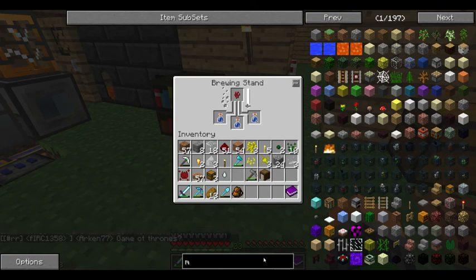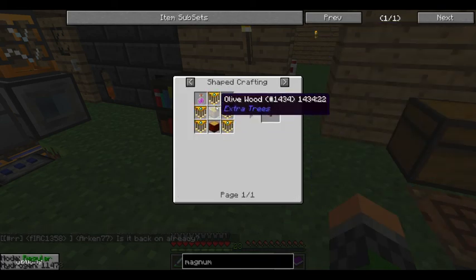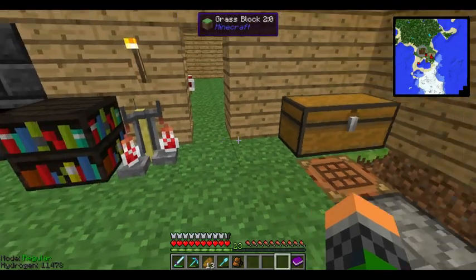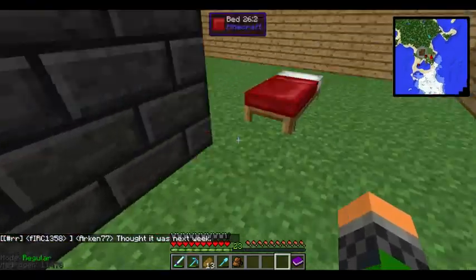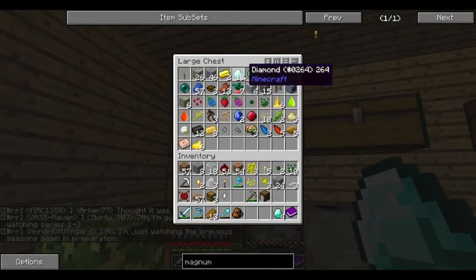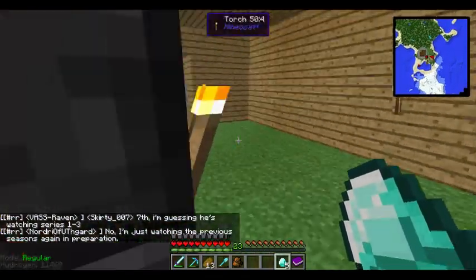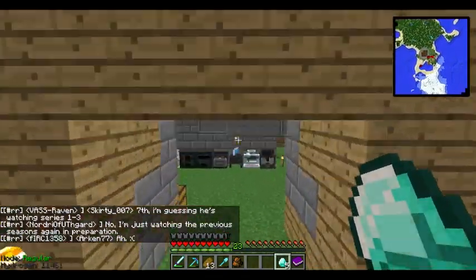So for the magnum torch: two logs, five chandeliers, ten gold ingots, and five diamonds. I'm not too worried about diamonds as I have a fortune pick. I already have the stuff to get magical crops going. I need ten gold ingots and a bunch more torches - coal and sticks. The music seems loud. Chandeliers do really good decorations - they give off light. But the magnum torch is way better.